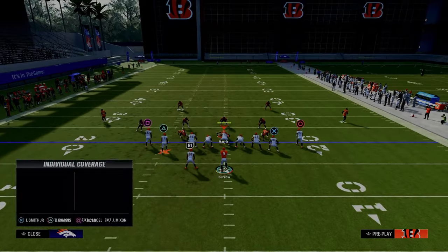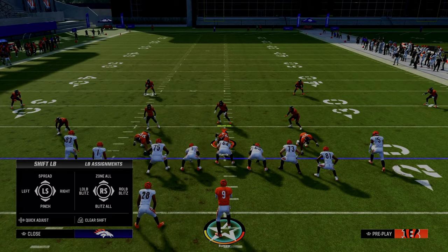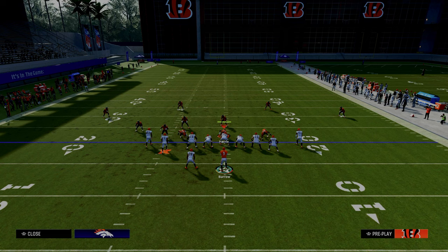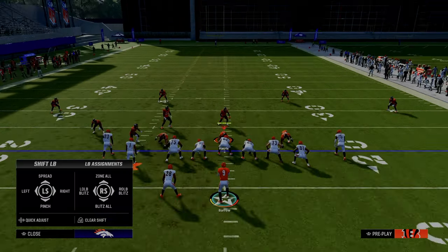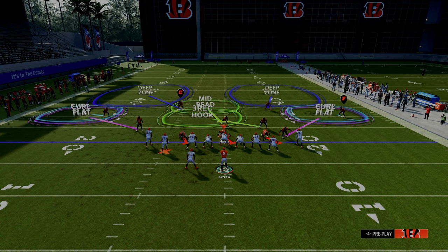One of the most difficult defenses to beat in Madden is this double Mabel coverage. It's really probably one of the better ways that people can defend tight style of formations, and the reason why it does such a good job is it forces you to throw the ball in the middle of the field.